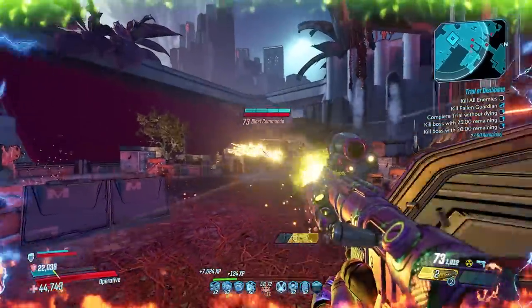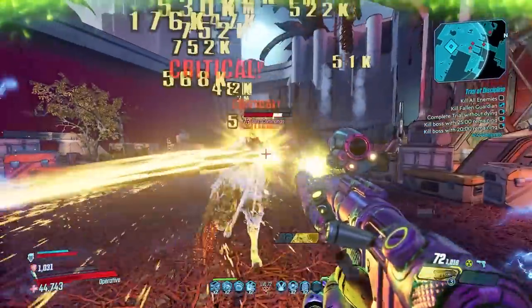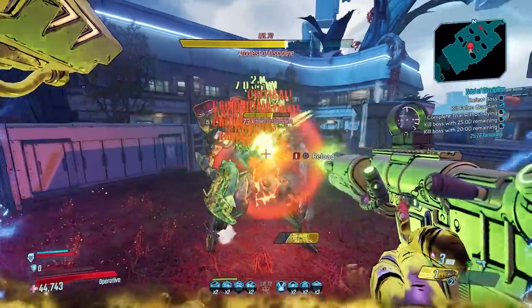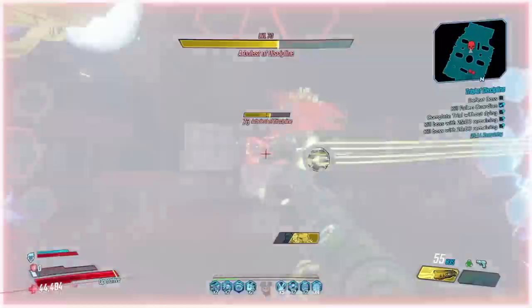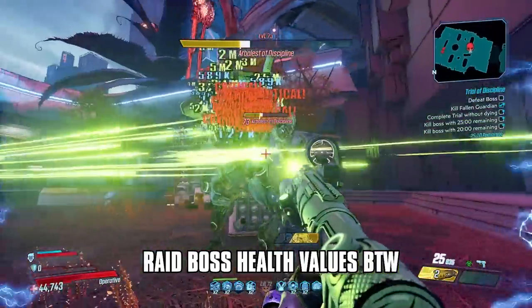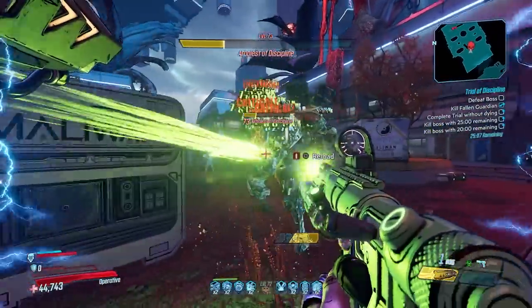This gun gets four projectiles per shot at the cost of just one ammo per shot. It can come in non-elemental or with any of the elemental options as well. The Light Show's high fire rate, low ammo cost, and ability to shred enemies makes this one of the most powerful pistols in the game, and it absolutely rocks.